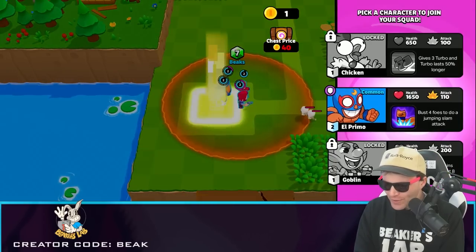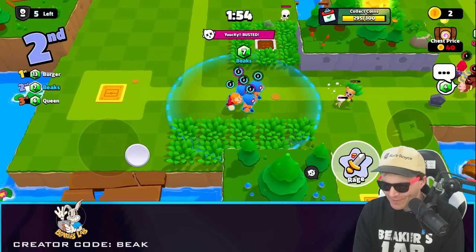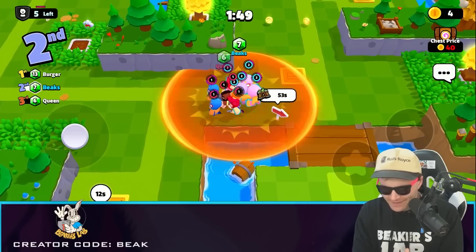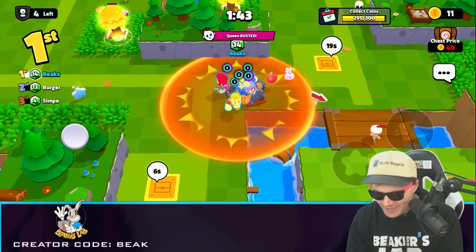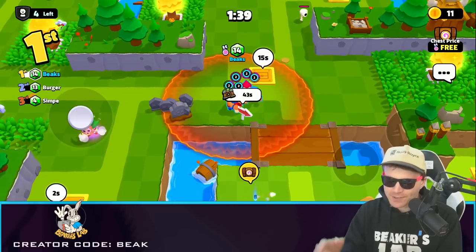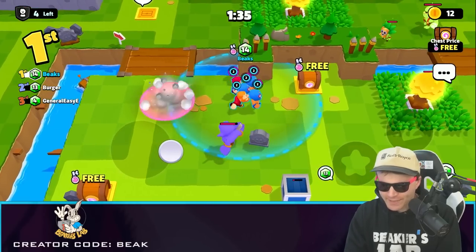Now that we've got five players and a bunch of Primos, it's time to step out in the open. Those things were fighting each other — come on! We took them out pretty good. You guys see that sign? It's pointing us in the direction of the gem — I'm going to keep calling it the gem volcano, it's not actually a gem volcano, but let's go check it out.